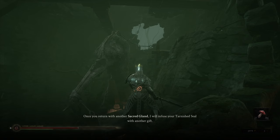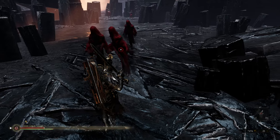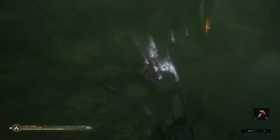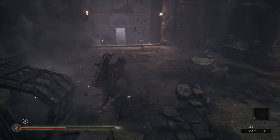Whenever a player brings a sacred gland back to the Darkfather in Falgrim, they are rewarded with a new upgrade to their tarnished seal. After successfully parrying an enemy attack, the player's riposte is dependent on which ability they have selected for their seal. The player has a choice of healing themselves by extracting life essence from the enemy, launching their true form at the enemy and dealing massive damage, or freezing the enemy, allowing the player to reposition and deal damage from another angle.